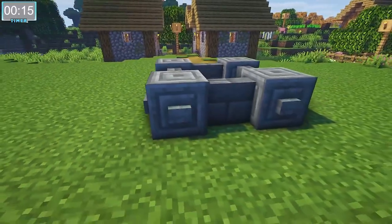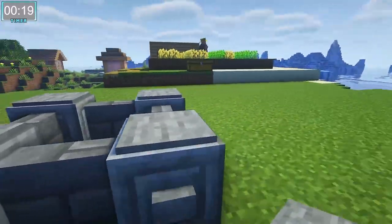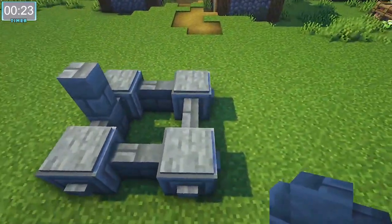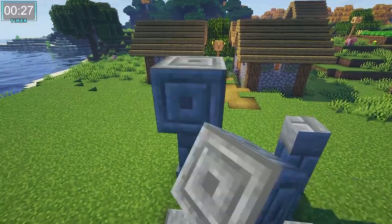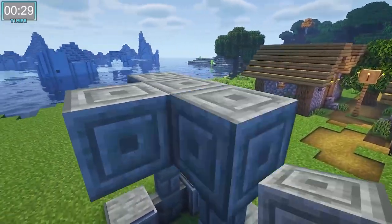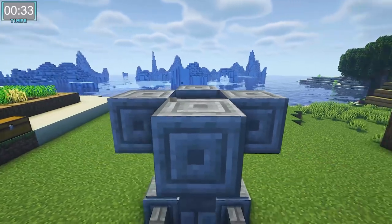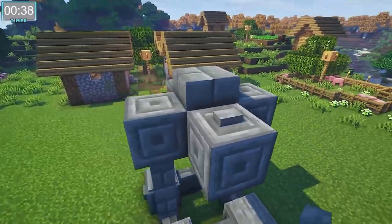Now this first fountain is very simple. All you need to do is place a couple buttons, a couple blocks, and a couple walls, and then you're there.